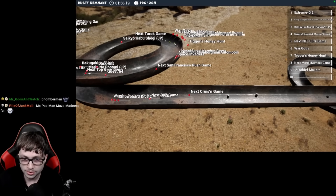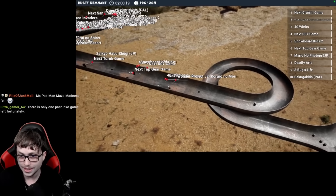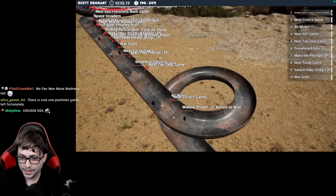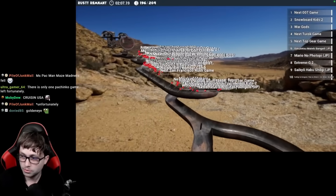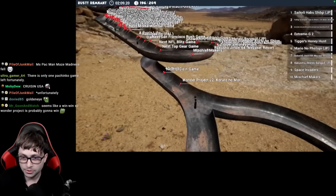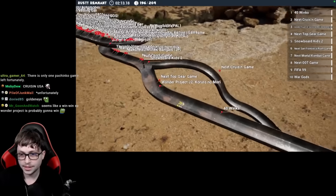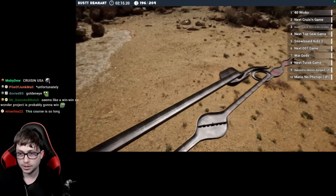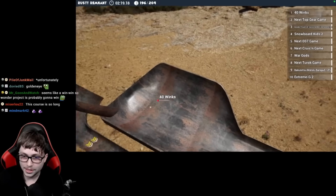Cruisin' USA gets held up quite a bit. Now it's Wonder Project J2 slightly in the lead — we got some split paths here, I don't know which one is faster. Wonder Project J2, Cruisin' USA, 40 Winx. Cruisin' USA opts for the left side, 40 Winx and Wonder Project on the right. I think the right side might be optimal.